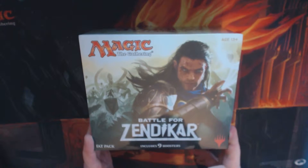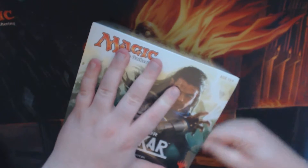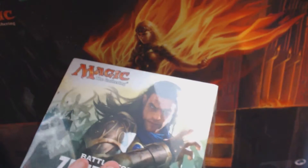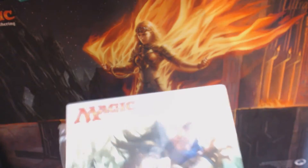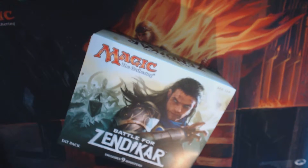So here we are with the fourth fat pack. First pack had nothing of note. Second, we had a Gideon. Third, we had the Alcum Firebird — that's the Mythic, and it's probably the poorest Mythic in Battle for Zendikar. We've had no Expeditions. I wonder what surprises we're gonna get this time.